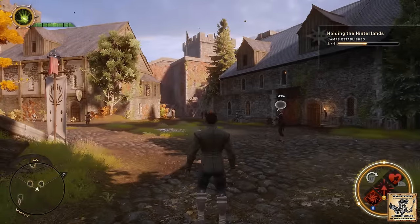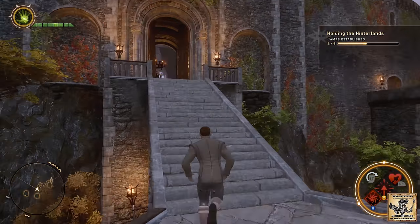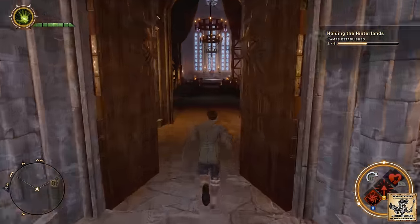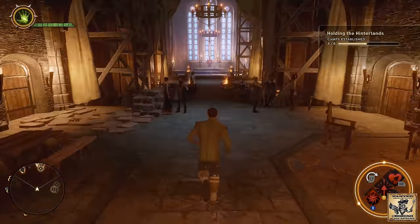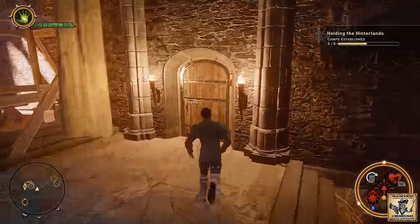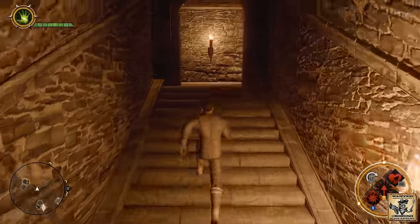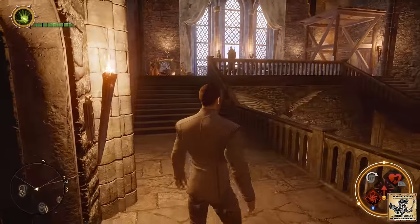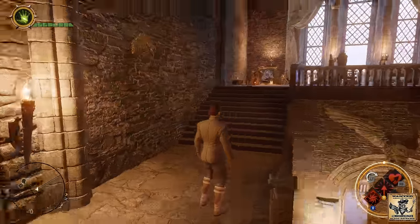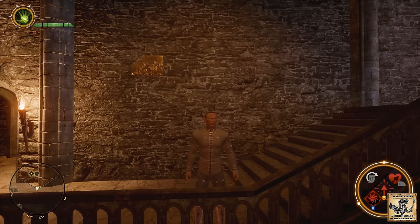Alright, we're going to head up these stairs into Skyhold. The fall mosaic is actually going to be located inside the area where Vivienne hangs out. Head up towards the throne, hang a right, go up these stairs, and once you get to the top hang another right into Vivienne's area. The fall mosaic is going to assemble itself right here — you can see this is the first piece in the collection, up in the top left.